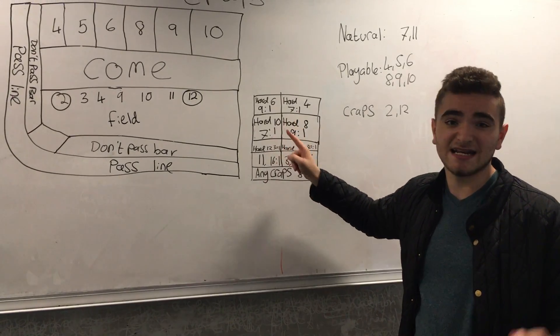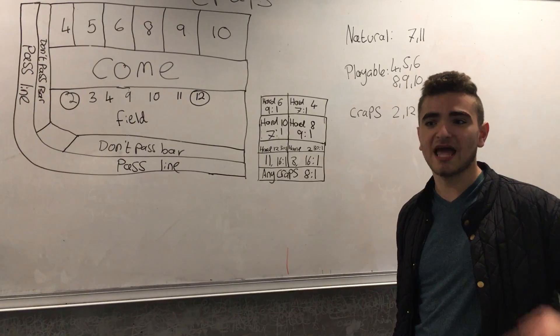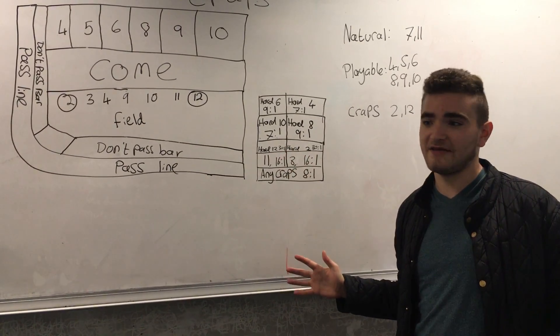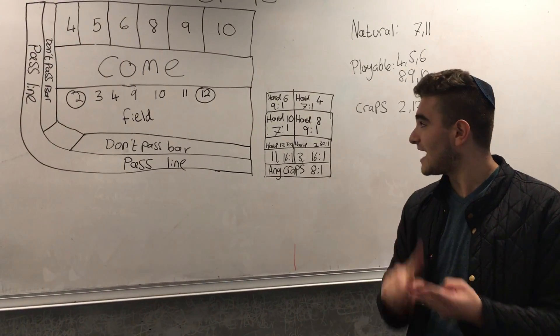So, for example, if you bet on a hard 10 and a 6 and a 4 comes up, you lose. A 7 comes up, you lose. If the double 5 comes up, you win. If anything else happens — if it's any other roll — the bet keeps going until one of those three outcomes happens.